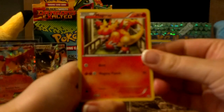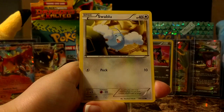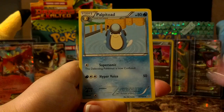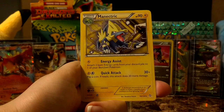Here we have Magmar, Aron, Dino, Swablu, Vulpix, Giant Cape, Palpitoad, Floatzel, Slakoth Reverse, and a Manectric Rare.